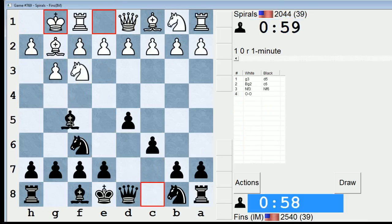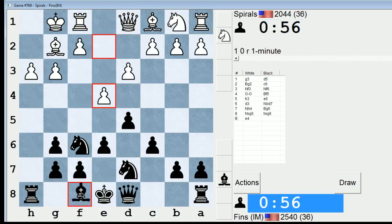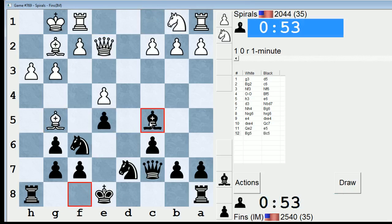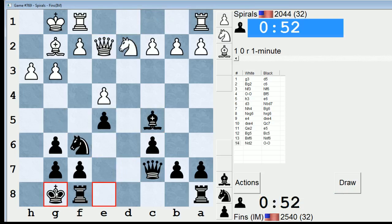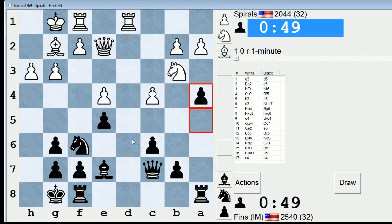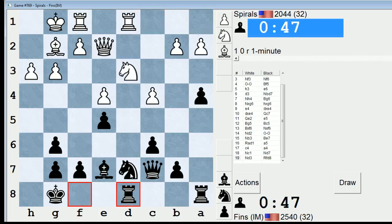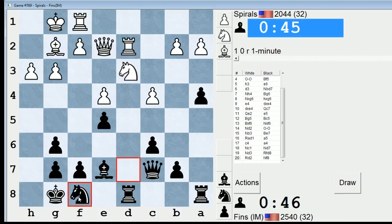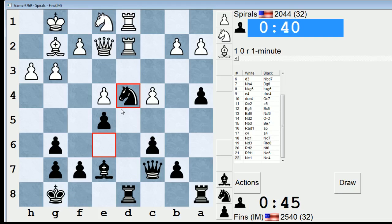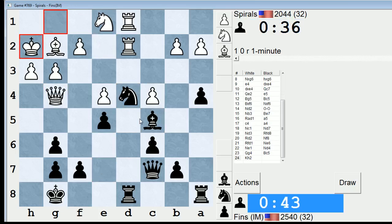We're playing Spirals this time. Spirals played an early H3 for unknown reasons. I'll play E5 — this setup I don't think is so good for him. Go A5, try to go A4. Now I got the D4 square. I'm going to try to send my knight to that square — maybe Knight F8 to E6. I can get the knight in here. This will be awesome.